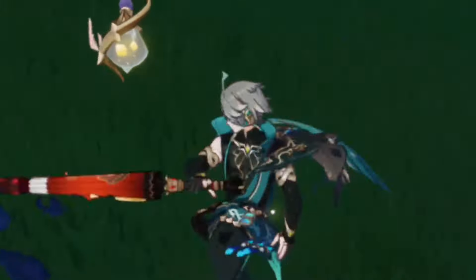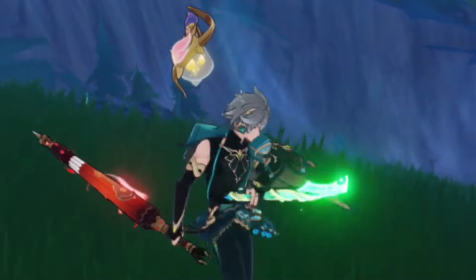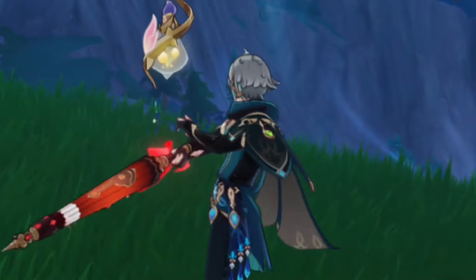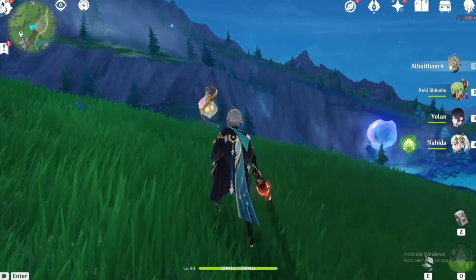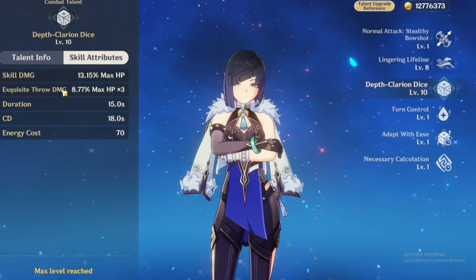For example, you can do your elemental burst and then swap to your main DPS — there will be dice around them which will hit the enemy and deal Hydro damage on every normal attack. That's very useful.